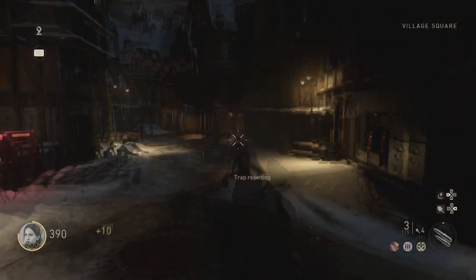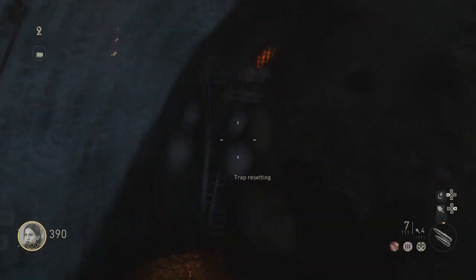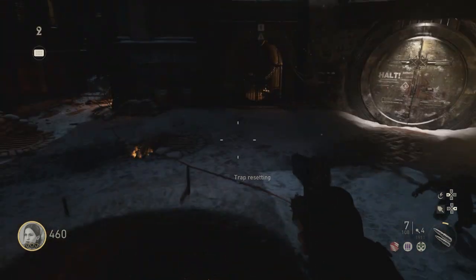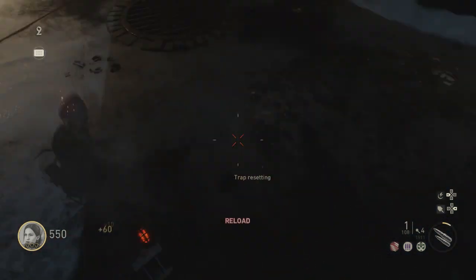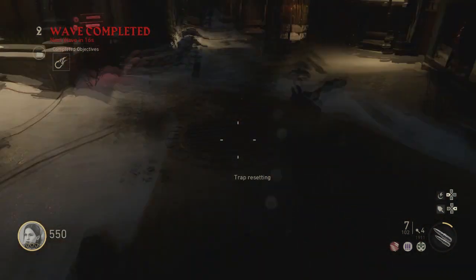Now I'm on top of the trap and you can't get hit from this position basically, but you have to position yourself perfectly. It may take a few tries to get it right. Especially if there are zombies around you and you're trying to do it, it will not work — they'll just slap you. So try and do it in between rounds, like now.